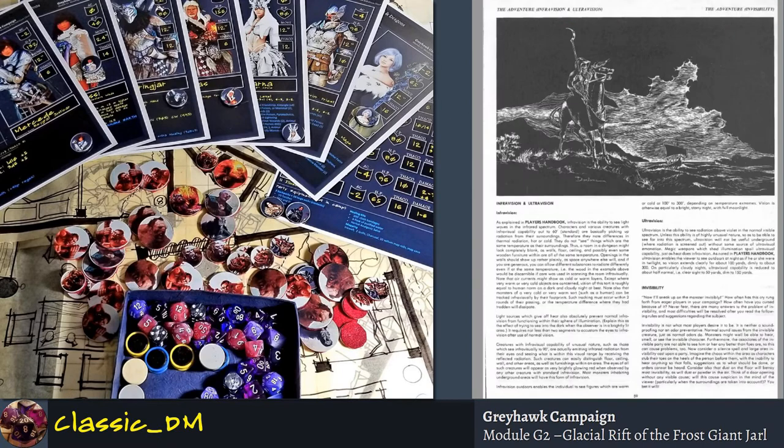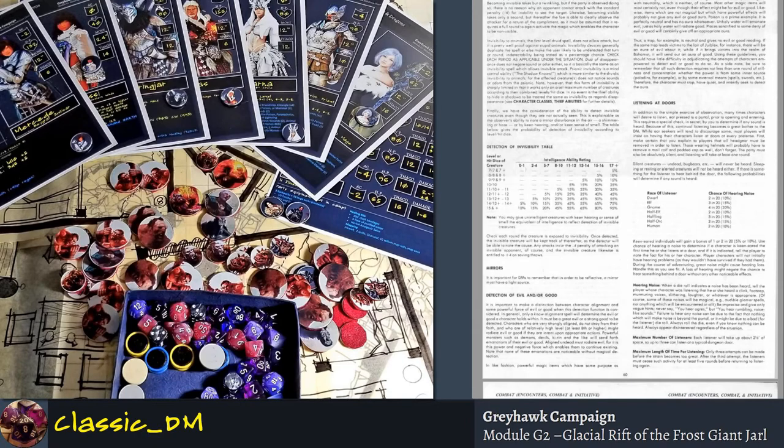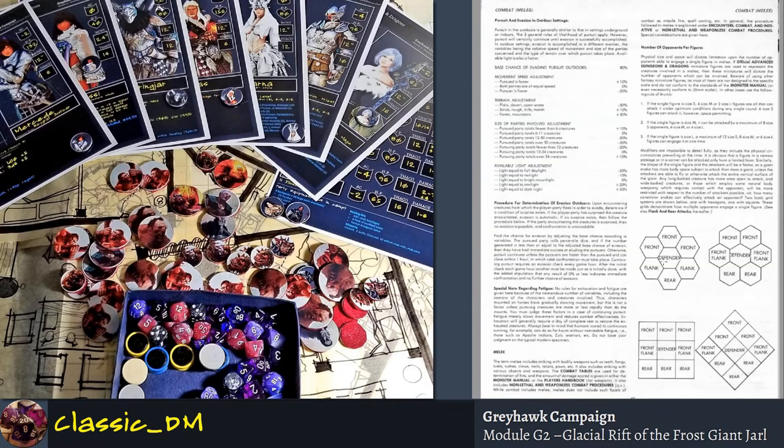For example, it talks about infravision and ultravision and visibility with nice pencil sketches, how to detect invisible things, how to listen at a door and how that rule works. It's really designed for the dungeon master, but for a player, reading these rules lets you understand what you can and can't take advantage of. We used to really enjoy the subtleties of combat — how combat worked, how treasure worked, how food worked, how defending flanks would work.